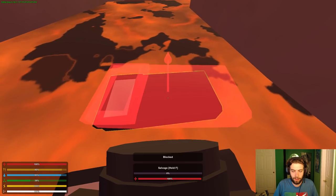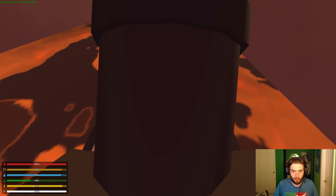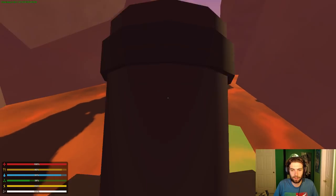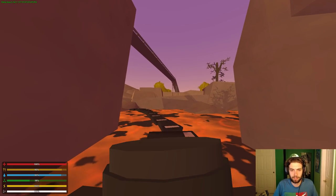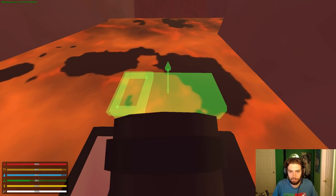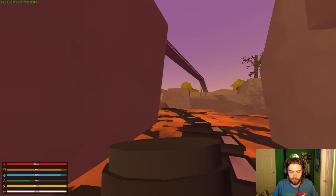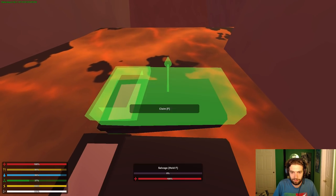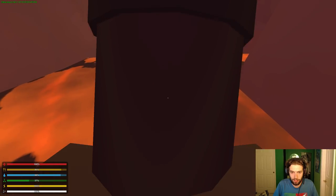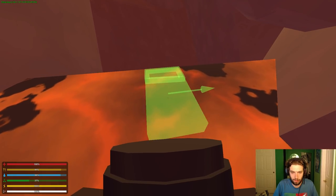Now you can go anywhere inside the lava, but I think this little cubby would be an awesome place for a base because you can look out and people can't see you, and you could actually just build an entire base freeform in here. I'll show you guys over here real quick.